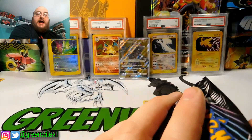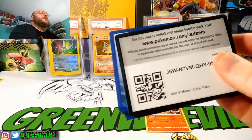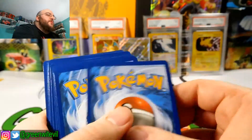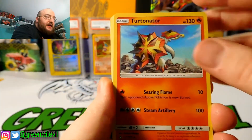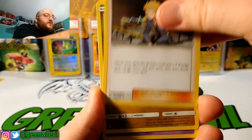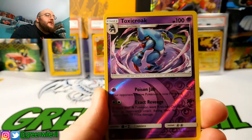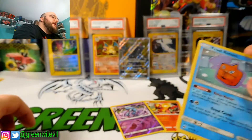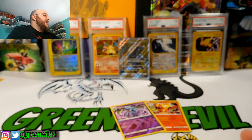Here we go. Final pack, guys, against PokeCollectors — third time battling. Hopefully we can hit something here. Code card. We have a Turretinator, Bronzong, Volkner, Gible, Skirupi, Lickitung, Chimchar, Passimian, and a Reverse Toxicroak — it is a rare. That is one point. So we end this pack battle with three points.